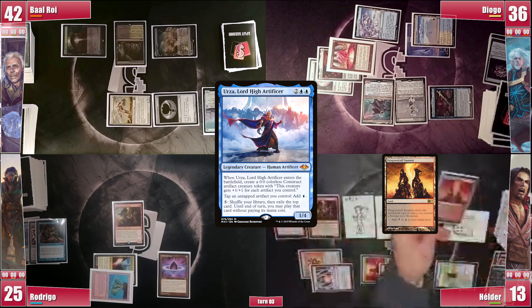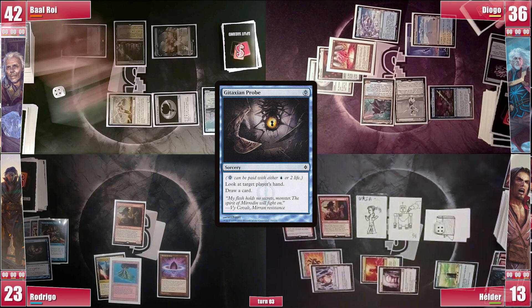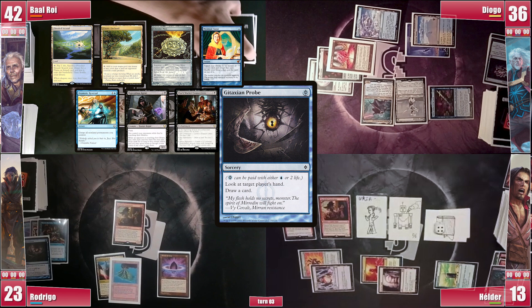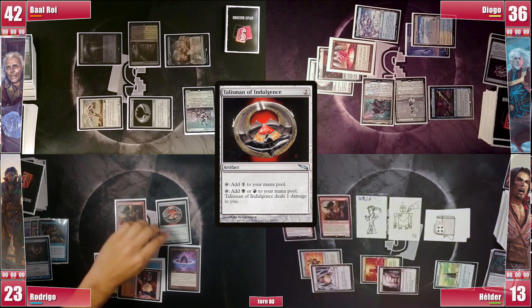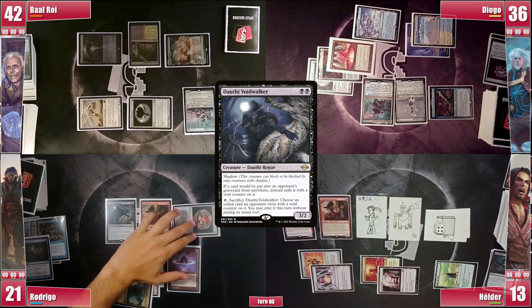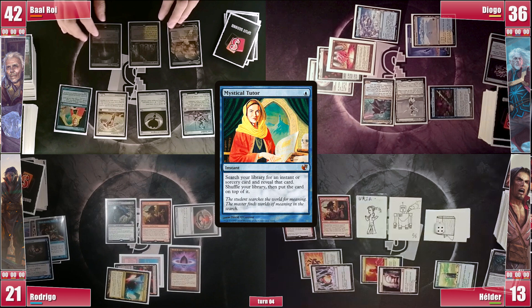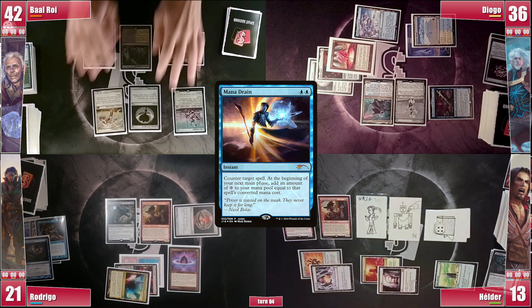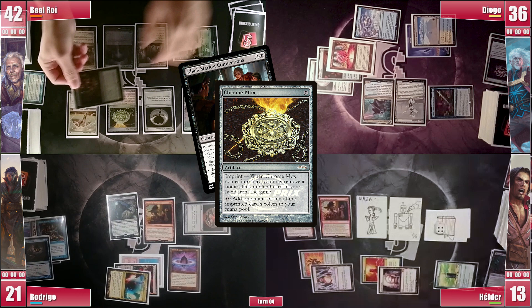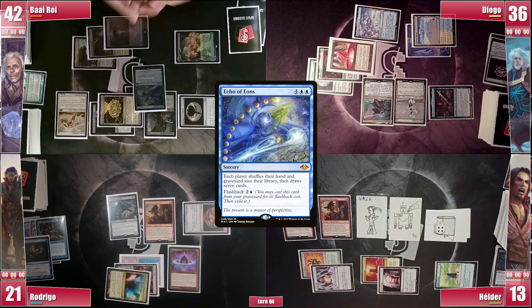Rodrigo draws and puts a Gitaxian Probe on the stack right away, targeting Baal and not paying for either Sentinel. He sees quite a scary hand, mentioning to the table that Baal has a Mystical Tutor to find a Reanimation spell for Lurus, to get Isochron Scepter to imprint Dramatic Reversal. Rodrigo draws, plays a Luxury Suite, casts a Talisman of Indulgence, and then casts a Dauthi Voidwalker — quite timely as it stops almost everything his opponents want to do. Baal casts his Mystical Tutor, wanting to ship lands off the top. Sentinel triggers and Diogo draws. He finds Echo of Eons on top, but Mystical Tutor is exiled to Dauthi.